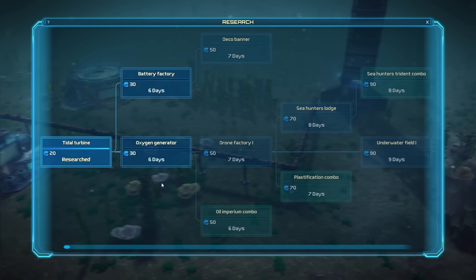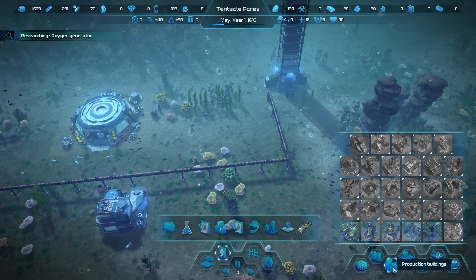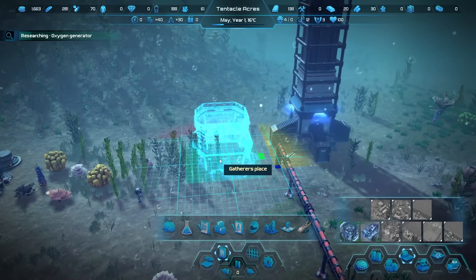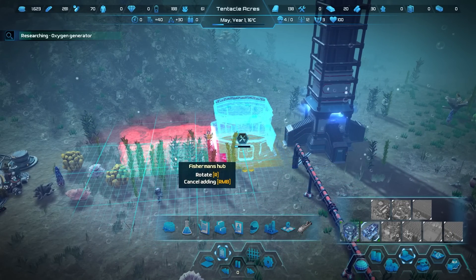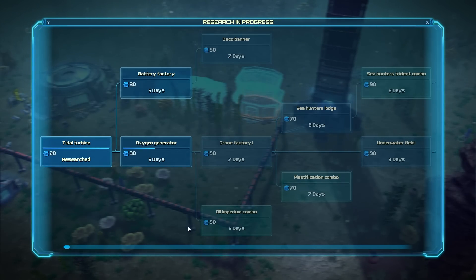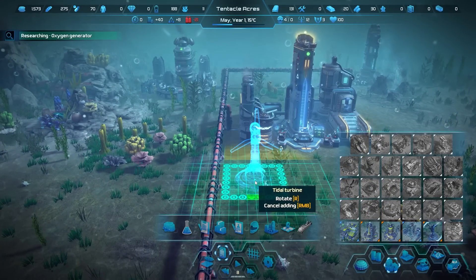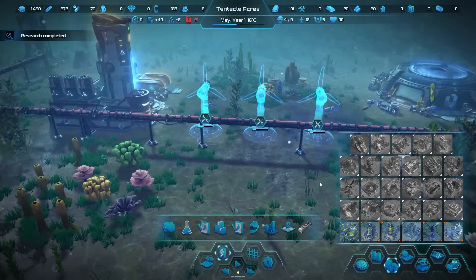If they're going to be hungry, we're going to build food for them. Let's get an oxygen generator researching as well. We have a gatherer's place for edible fauna — like mussels, snails, and sea cucumbers. We can put that right next door. And we can also build a fisherman's hub so they go fishing. Give me that sweet oxygen generator, please. We need to build in some power generation too — the tidal wave maker. I should only need three right now.